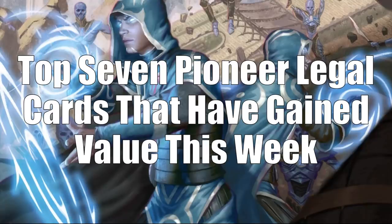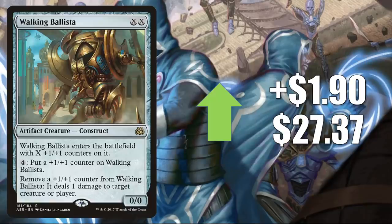Let's move on to the top seven Pioneer-legal cards that have gained value this week. Number seven is Walking Ballista, up $1.90 to $27.37. This has seen increased Commander play with cards like Kinnan and Zirda, which can create endless mana with something like Basalt Monolith. Prior to that it saw more play with Heliod Sun-Crowned, not just in Commander but in other formats. In Pioneer you'll find this in Sultai Delirium and Mono White Devotion, and in Modern it's in Tron and Amulet Titan builds.